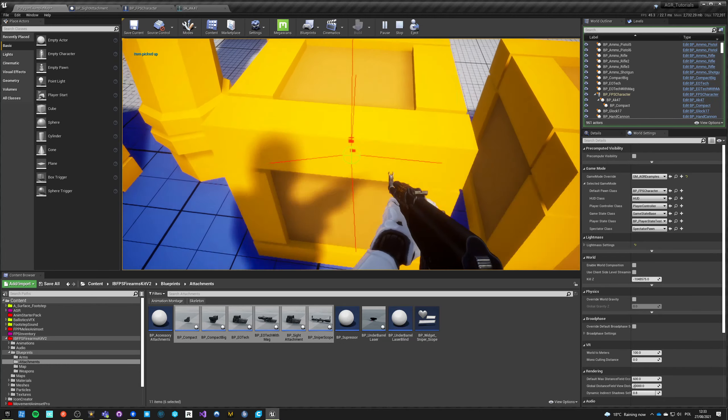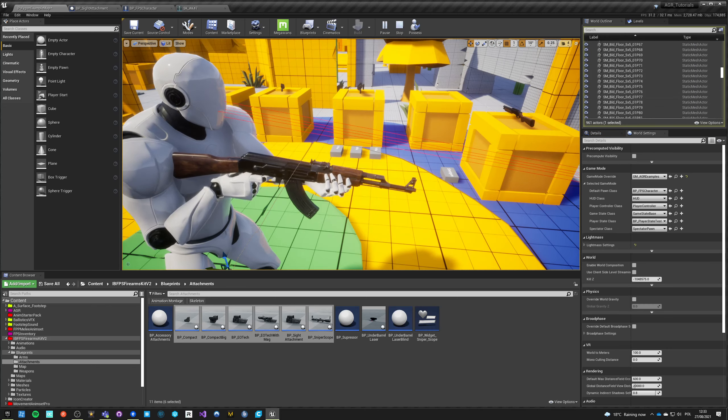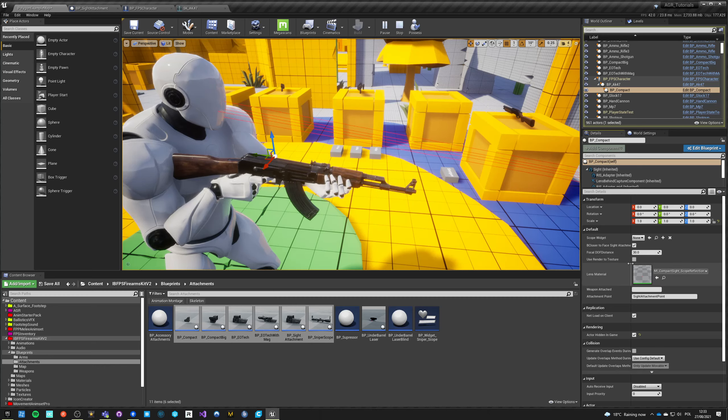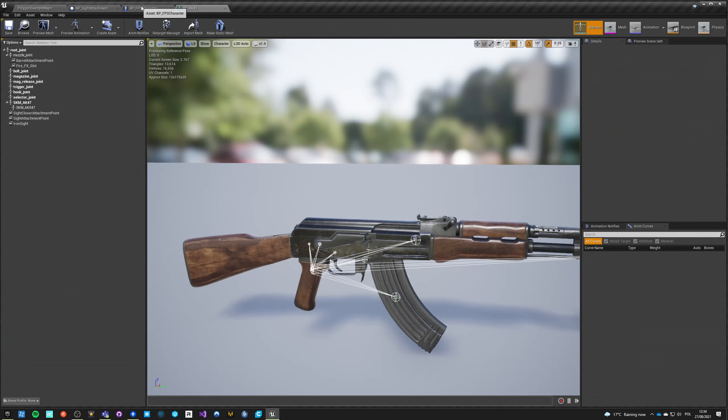If I go now and try to pick up one of those items I will not pick them up. But if I grab, let's say, this AK and go here - item picked up. Did it attach? Let's see... something didn't quite work - it is there but it's invisible.